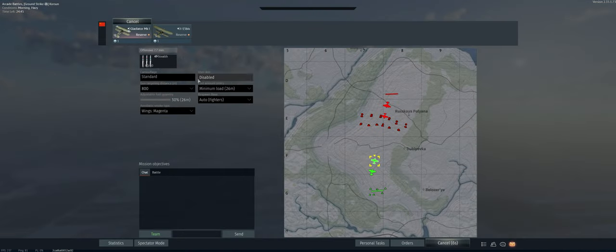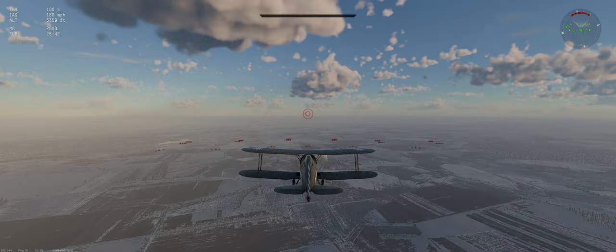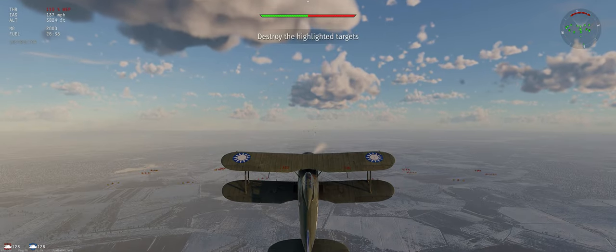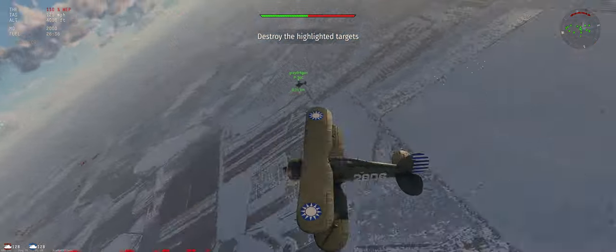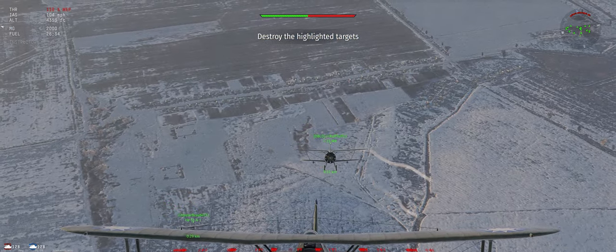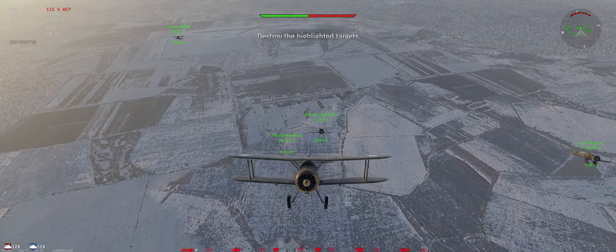The map is Coursing. We've got our stealth ammo, 800-meter targeting distance, and minimum fuel load. We're going to start off with our typical 30-degree climb to give ourselves as much energy as we can before we run into our opponents.